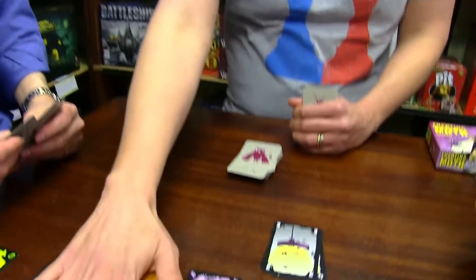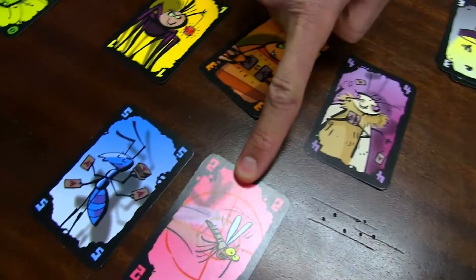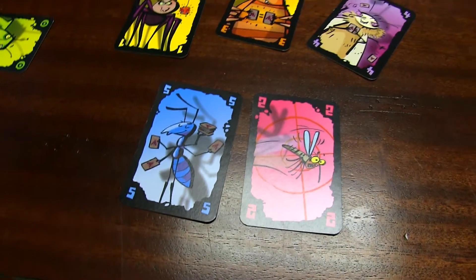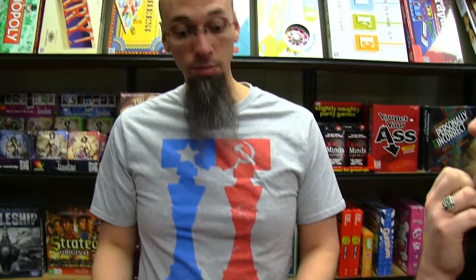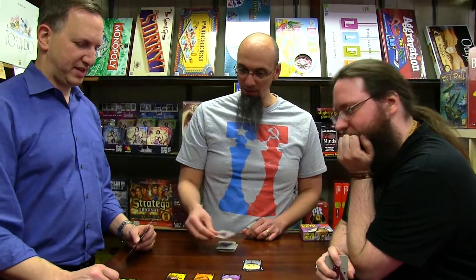Now, there are a few other special cards that will keep people on their toes. There's a mosquito — what do you do when you see a mosquito? You smack it. So as soon as a mosquito is played, everyone other than the person who played it has to smack it. The last person to smack it has to take a card from every player. Yeah, this is where you can really get hurt, so you've got to watch. There's also an ant: if an ant is played, everyone else other than the person who played it has to draw a card from the top of the deck.